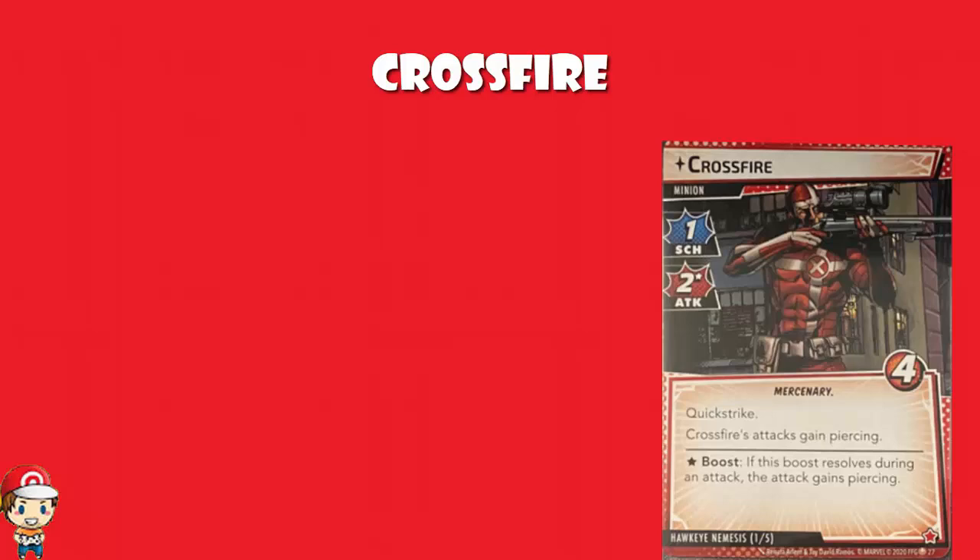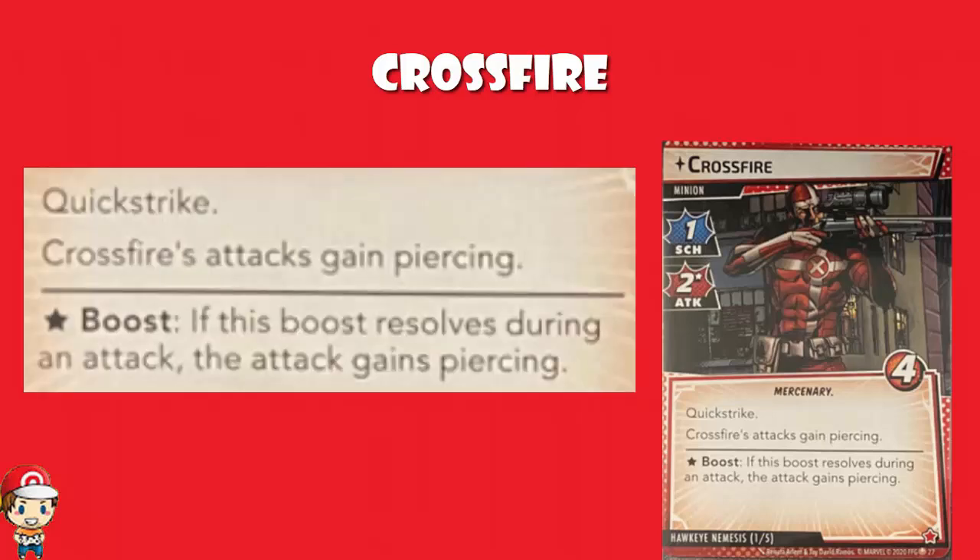But he's got Quick Strike, and his attacks gain Piercing. Now Quick Strike says that you attack as soon as it comes out. Generally speaking, when you're dealing encounter cards, if a minion is dealt as an encounter card, it engages with you but it does not activate - we essentially have to wait until the next villain phase for the minion to activate and have a go at you. Well that's not the case with a minion that's got Quick Strike. Where a minion has Quick Strike, they activate and attack you as soon as it comes out. To use the words of the rules reference: after this enemy engages a player, it immediately attacks that player if they are in hero form.